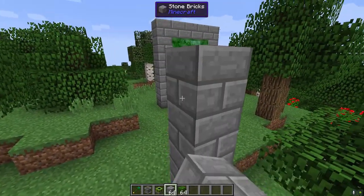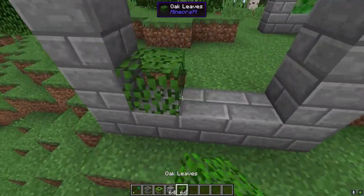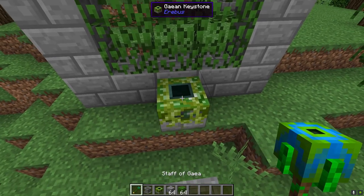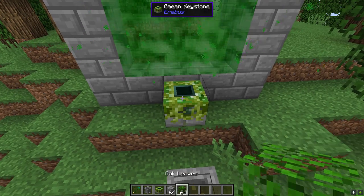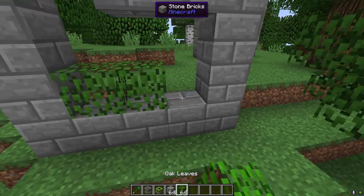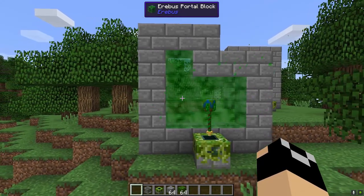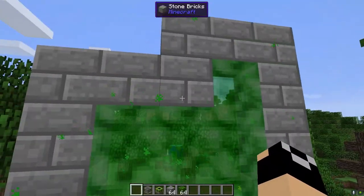To actually make the portal, you're going to build yourself out a frame of stone bricks, and inside of this you're going to put leaves. If you put down the Gaian Keystone and place that down, it's going to open a portal. The actual shape of this doesn't really matter — you can have a bit of freedom with the actual shape for the Erebus portal.